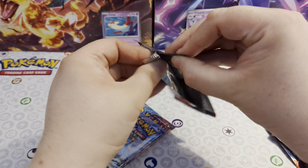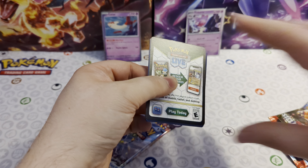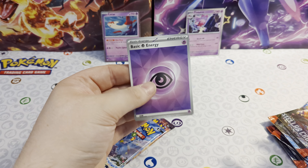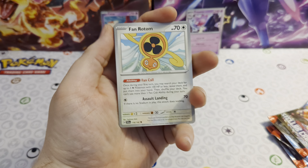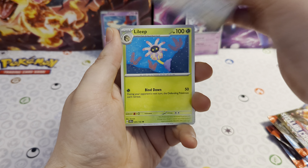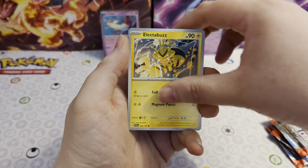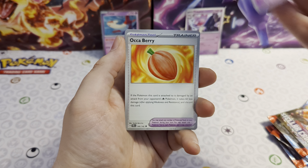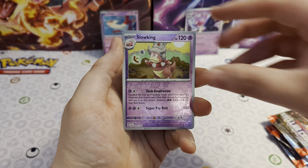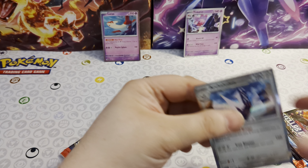Let's get into these packs — we'll do them three at a time, going Latias first to see what we can pull. Things to help us towards that master set — it's quite a small set, Stellar Crown, not as many secret rares as some other sets, so hopefully I'll be able to finish it pretty soon. We've got Farigiraf, Rotom, Lillie, Bombirdier, Electabuzz, Slowking, Ogerpon, Crabominable, reverse Slowking, reverse Klang, and an Archaludon as our rare.